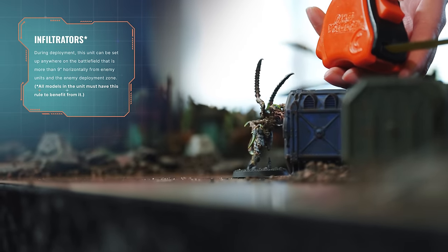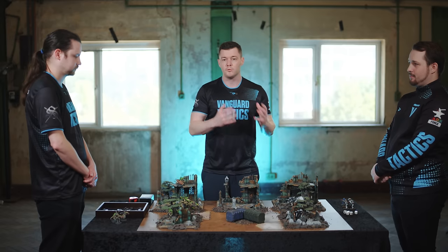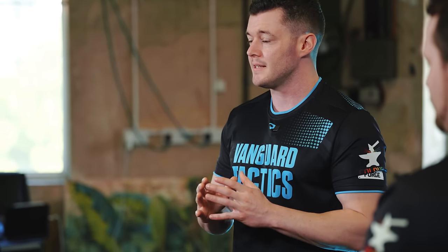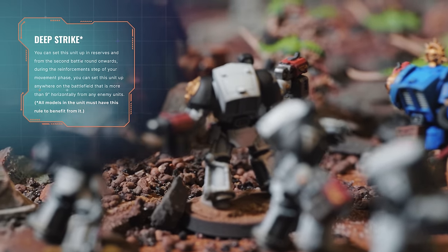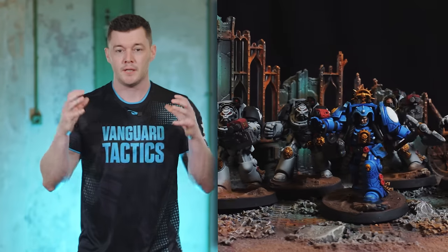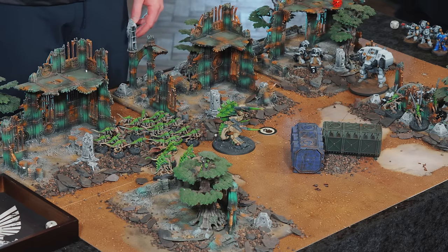Michael has a very special rule on his Leapers — they have the Infiltrate universal special rule. Universal special rules are a common language that appears across all indexes and armies. Infiltrate allows you to set up your unit over nine inches away from your opponent's deployment zone and their models, meaning those units can get very close to the enemy on turn one. Jordan's Terminators have the Deep Strike universal special rule, allowing them to start up in the atmosphere and deep strike down onto the tabletop in a later turn, surprising Michael with their deployment.